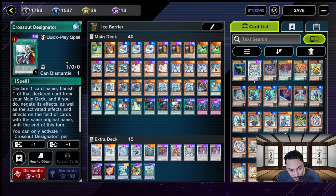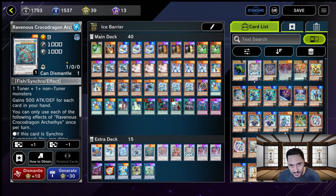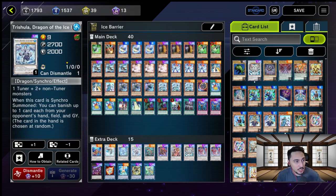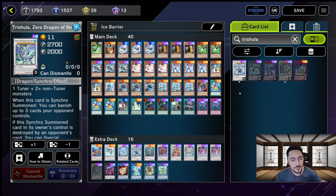Let's take a look at our extra deck. We have the Coral Dragon and the Croco Dragon, the White Aura Whale at level 8, Dragite at level 8 as well. We've got Trishula, Dragon of the Ice Barrier. Now there is a level 11 Trishula that I do want in this deck — I'll add it to the decklist in the description. I just couldn't afford it, I need a bit more UR points.